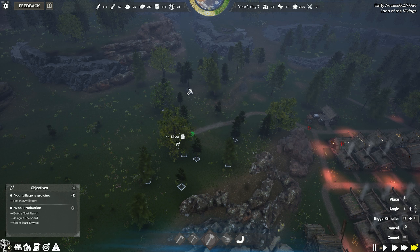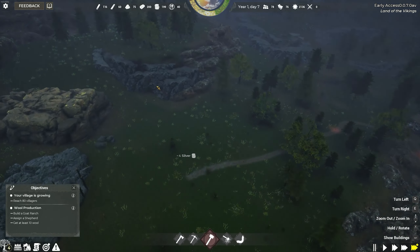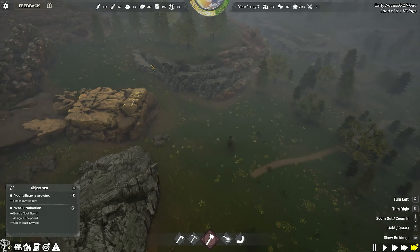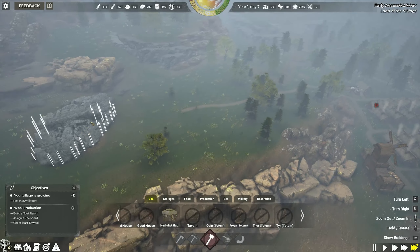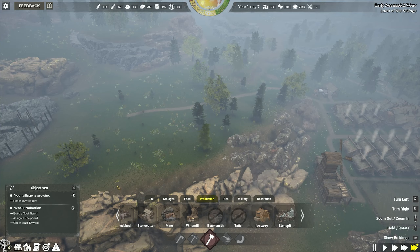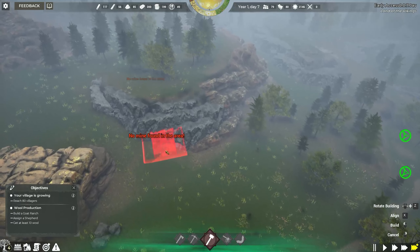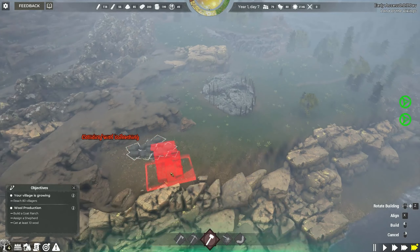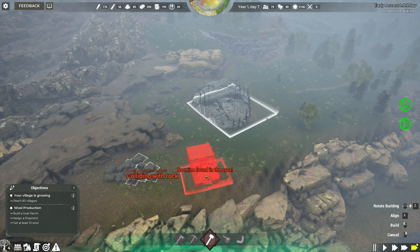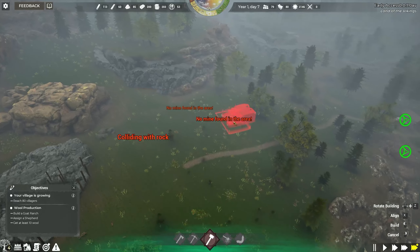I think our next lot of houses are going to be up this road — let's do that now. Just a nice steady path. The problem doing this is it's cutting out the next lot of wood, but we can start cutting down this area instead. So we'll need another marketplace and some more houses on either side — there's like a little settlement for the stone area.